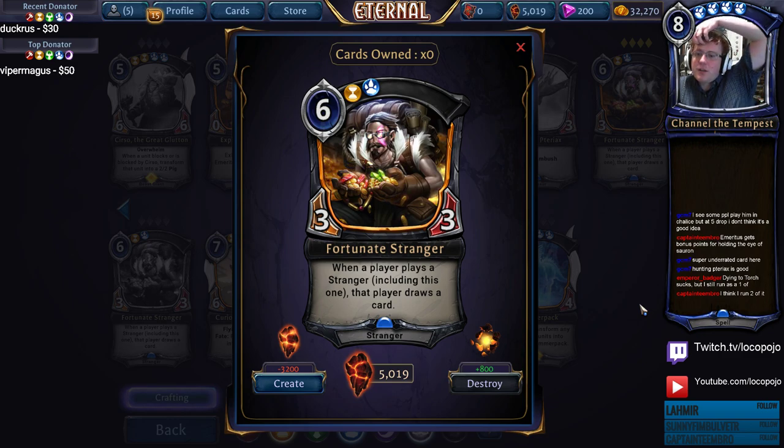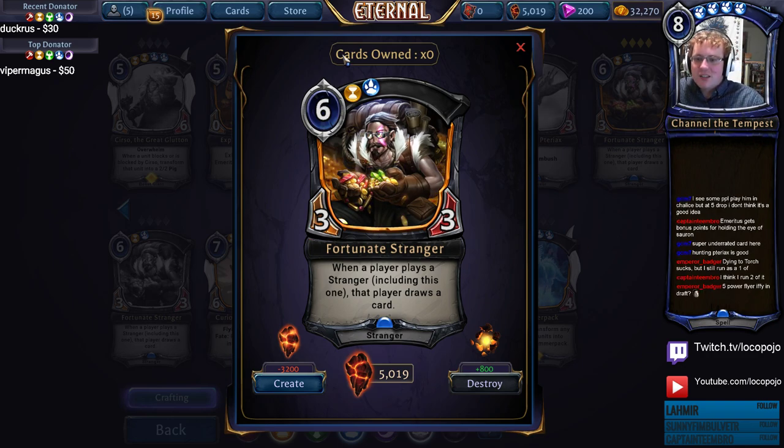Fortunate Stranger — when a player plays a Stranger, including this one, that player draws a card. One of the best Strangers for draft, obviously, because this card is really good on rate and makes it so all of your other Strangers are essentially card-free, which is great if you're building a bunch of Strangers. Getting some of these guys is a very strong way to finish out a Stranger curve, but the main thing is they don't provide a lot of extra pressure themselves. In Ranked, Fortunate Strangers don't work yet, but there's potential for this card to get a little out of control depending on what the next set of Strangers looks like.